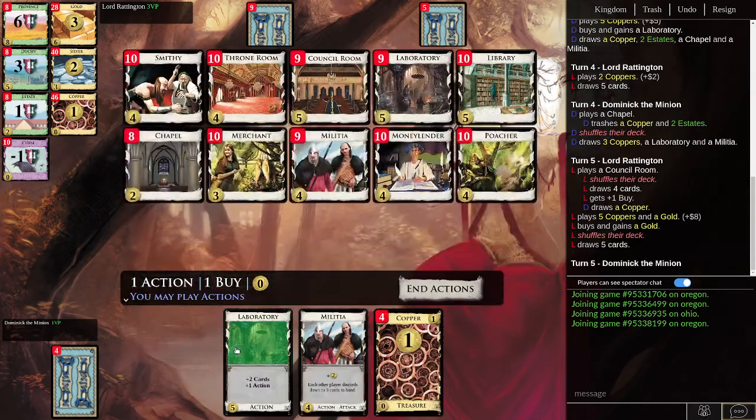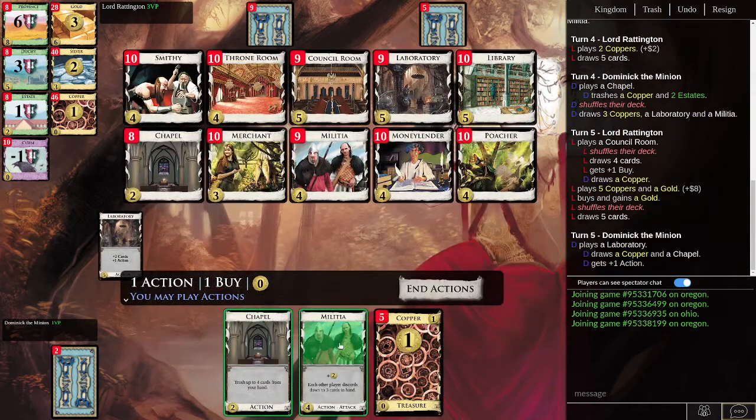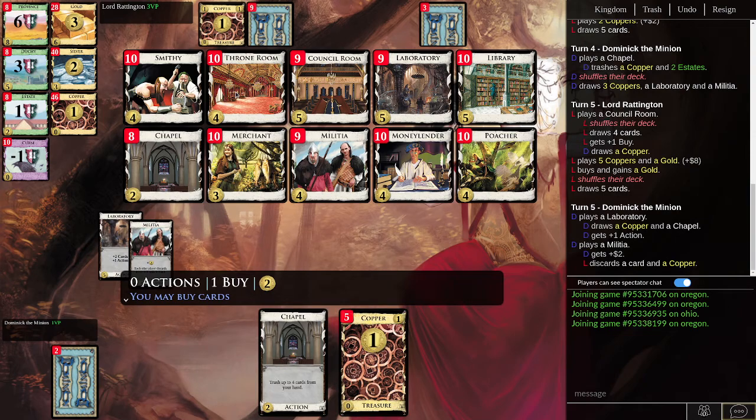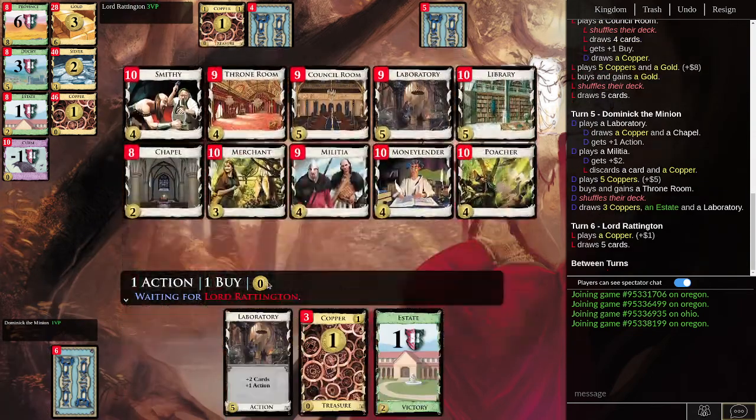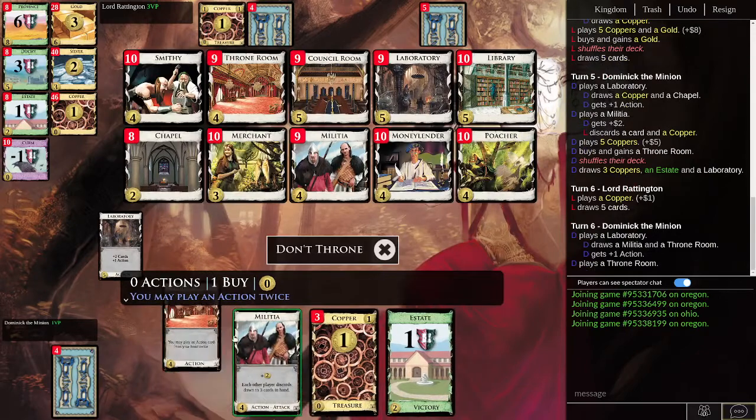Got a gold. I'm going to play a Laboratory to get more cards. We have a lot of money, but we don't even have anything we want to buy necessarily. But if we Chapel, we're going to lose things we could potentially buy. So we really need to get Throne Rooms. We're just going to Militia — this is probably a mistake; I probably should have chapeled down a little there.